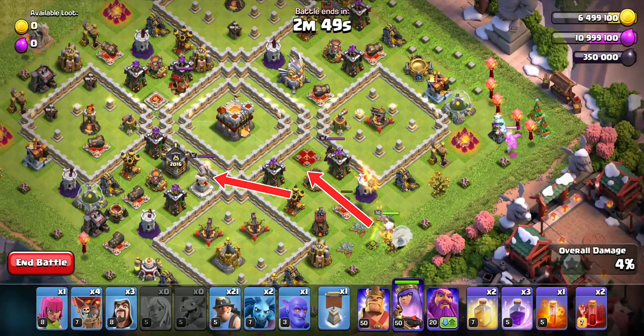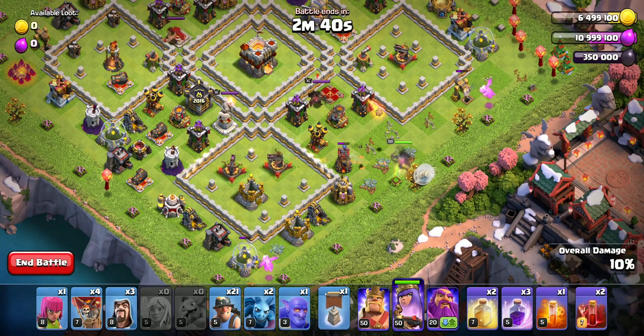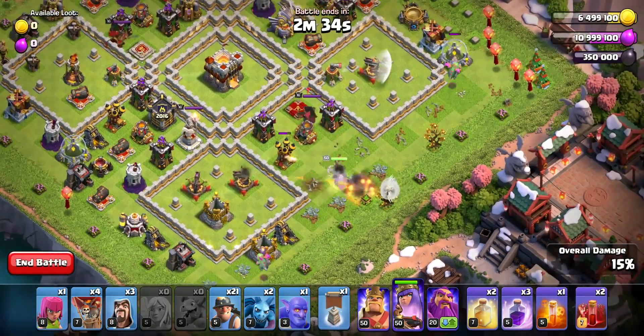She'll take either the left or right side at this point — it doesn't matter which direction she chooses. I'll demonstrate both options. Use Rage Spell on your Queen when she engages with the enemy Queen.